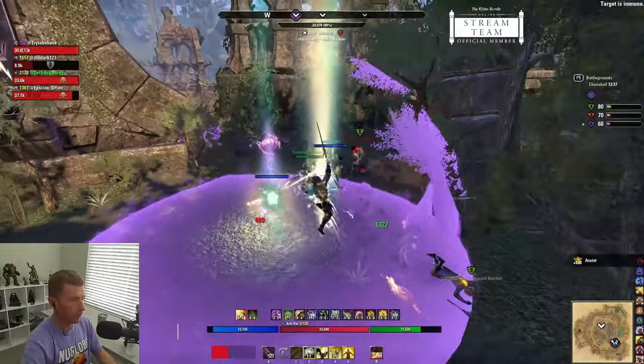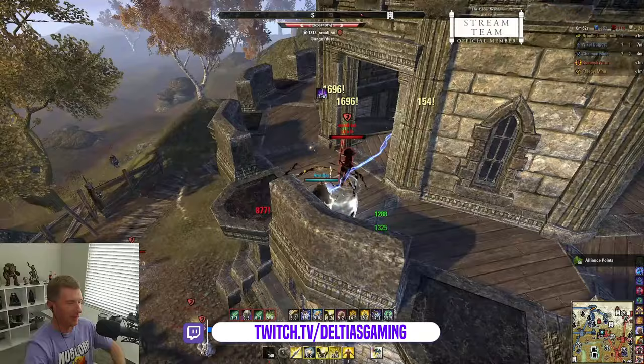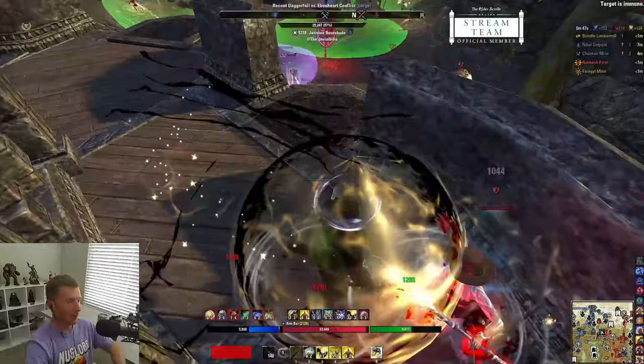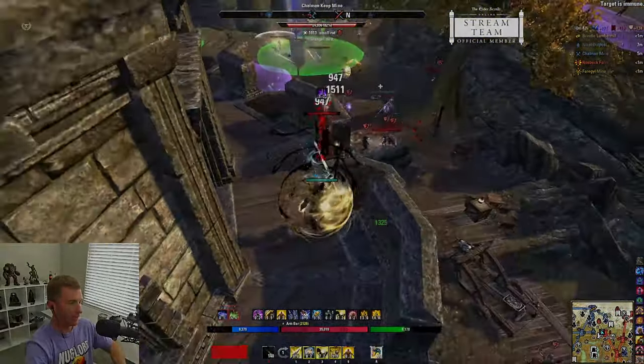Plus with the Oaken Soul mythic, it's extremely easy to play — even I can do it. I'm going to show you gear sets for the mythic, no mythic, and werewolf options in case you want to use that — champion points, gear, skills and more. Let's start: Stamplar, aka Magplar, aka hybrid — this is what it looks like.